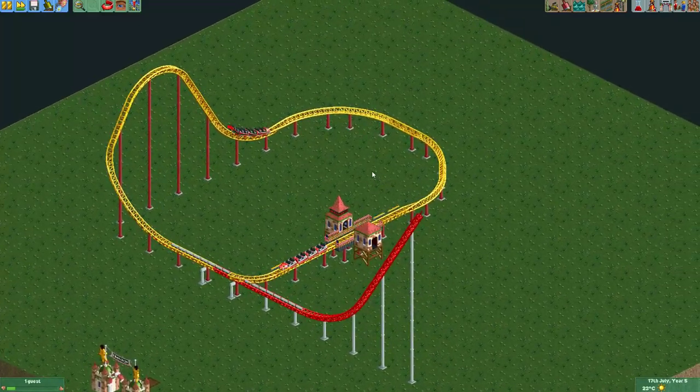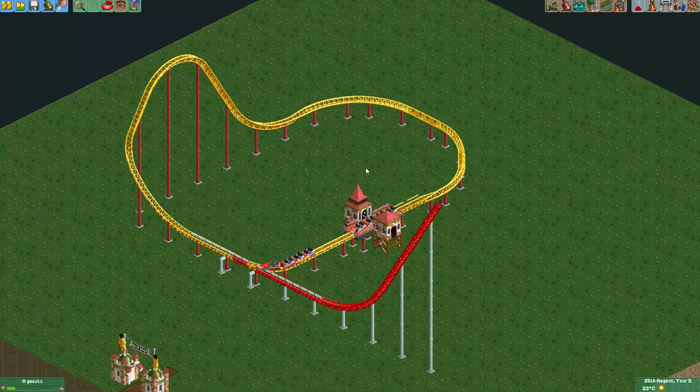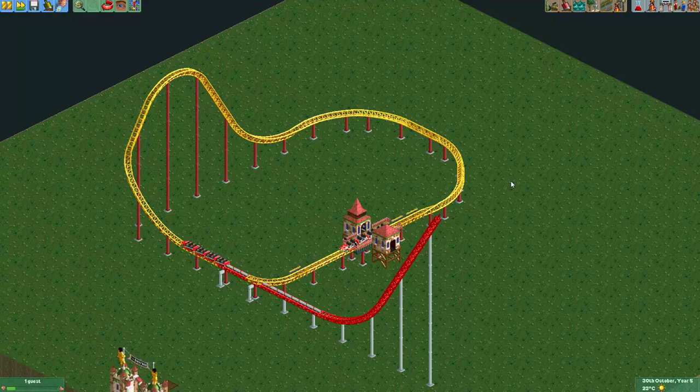So yeah, if you want block brakes on your triple launch coaster, this is the way to do it. Alright, let me know if this tutorial works for you, and I hope the tutorial is useful for you. I'll see you again in the next video. See you later. Bye.